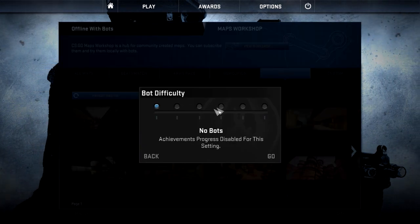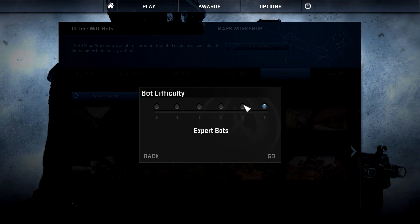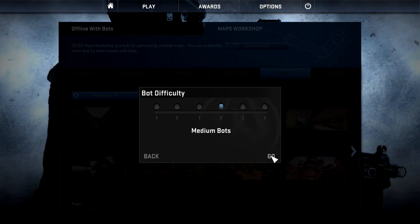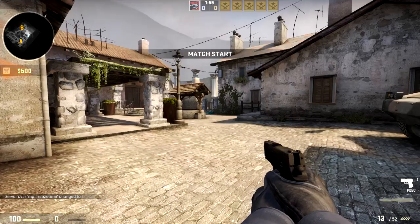When it finally loads, you're going to join the CT side. You can pick whatever type of bots you want. Obviously bots on hard difficulty is better than none, because that's more of a real combat situation.